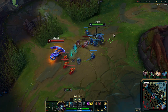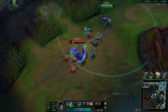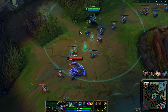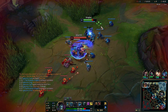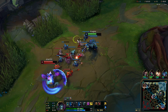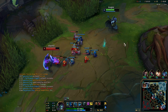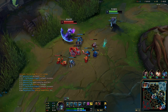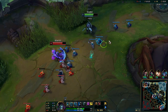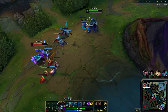Try to get the range minion. There we go. Let's wait for him to use the Q. Losing some HP, but it's okay. Let's try to get the cannon. There we go. If they could see what I see, they'd long for death. Nice.